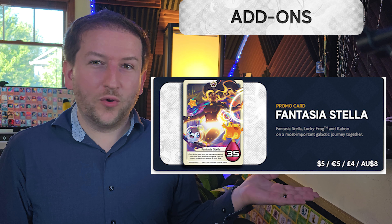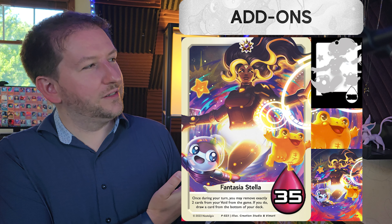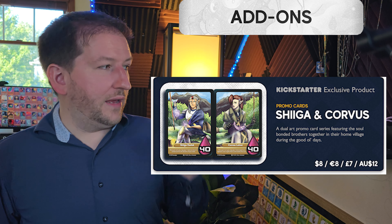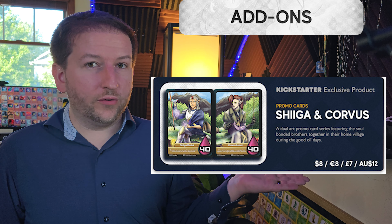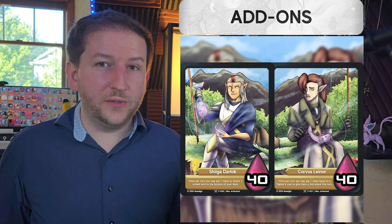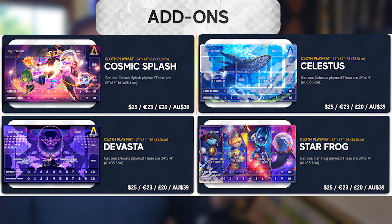We're also bringing back Fantasia Stella, one of my favorite heroes, in a glorious artwork that encapsulates three sets of amazing characters. We have a dual art of Shiga and Corvus, the main two characters in our base set that have continued their story between all three sets, as well as several playmats to get you started.